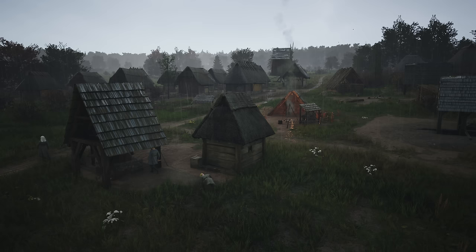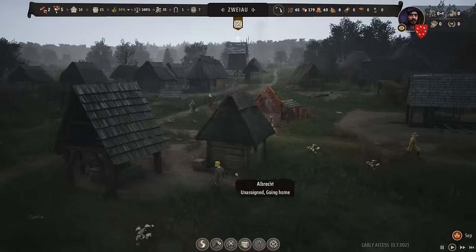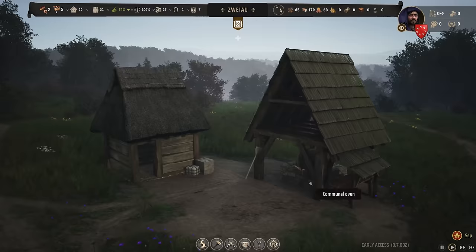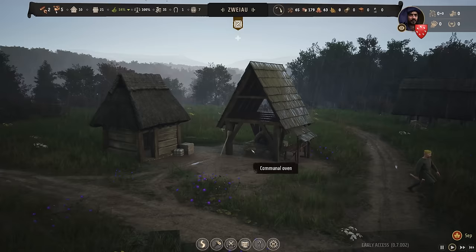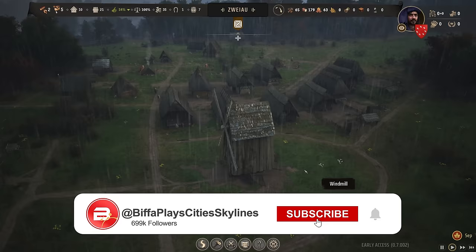They started to say something there as I zoomed out — what are they building? Let's take a look. Thank you very much — communal oven! So we can cook our bread when that gets ready. Nice little pizza oven in there. We have to get somebody to do that job, which we can't do at the moment. We're also going to pause our trusty windmill because we don't need that yet — it's September.